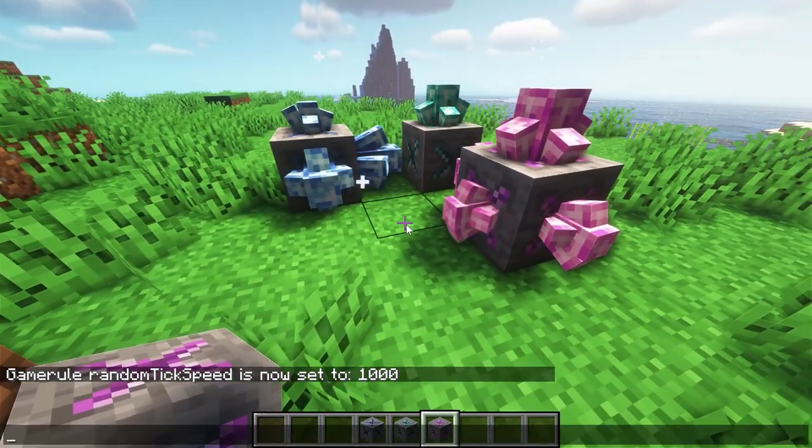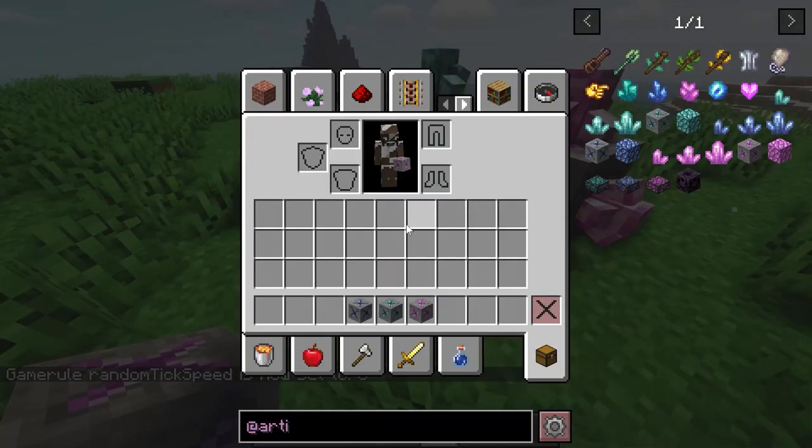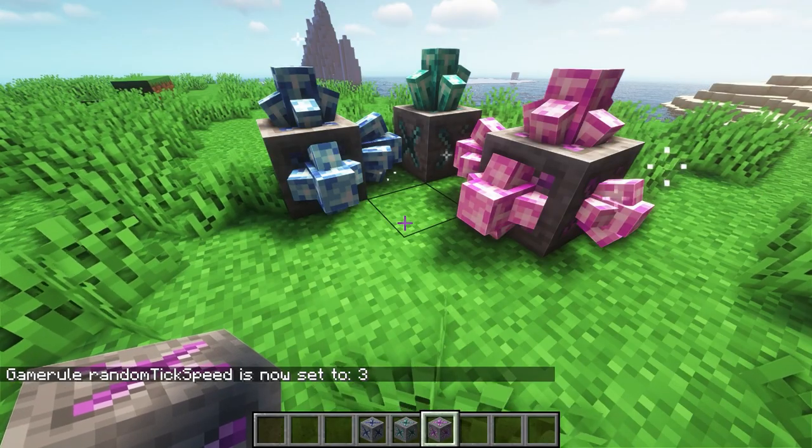Another thing to point out: if you want everything to look better and cooler, you want to go to resource packs. It won't be there automatically — it'll be on the left-hand side, so you want to drag it over to the right-hand side to get the fancy clusters, which is included in the download.